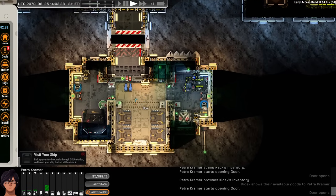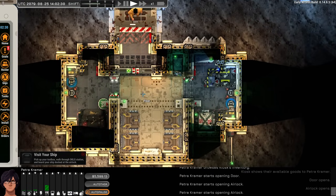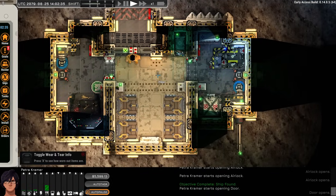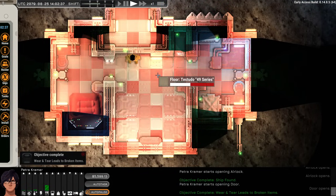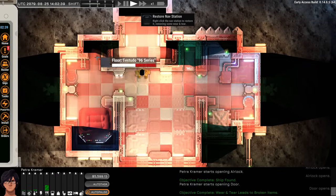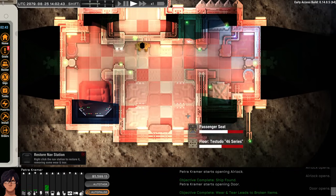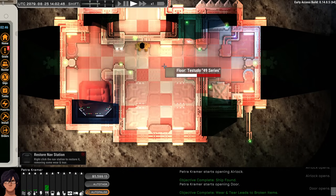We head down and find our ship. A tutorial pops up — pressing X shows how worn out items are. There's color coding, and mousing over parts shows wear and tear details. Our ship is not in great condition right now.